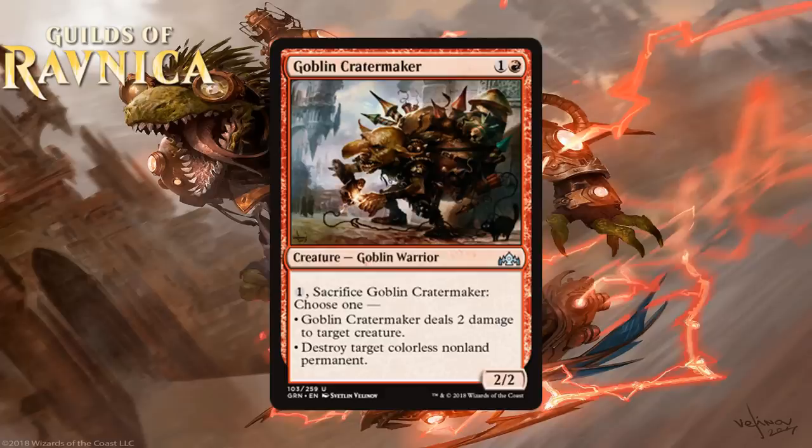Next we have Goblin Crater Maker, which for 1 generic and a red is a 2-2 uncommon. It has an activated ability where you can pay 1 and sacrifice it, then choose one: destroy target colorless non-land permanent, or deal 2 damage to a creature. This is a goblin I can get behind — solid stats as a 2-mana 2-2, and it can shock creatures or blow up artifacts, which are the only non-land colorless permanents in this set. It has utility all game long while helping you curve out early. I think he's good enough that you consider first picking him in weaker packs, and I'm giving him a B-.